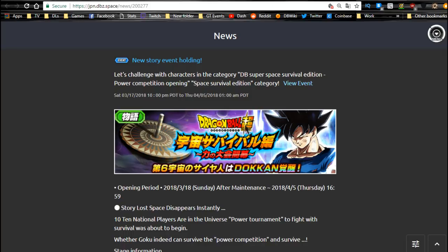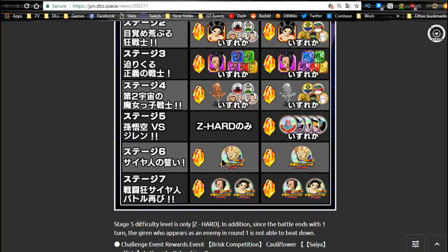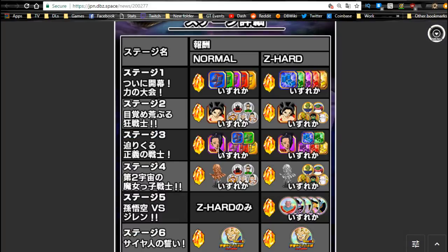The new story event for the Universe Survival Saga runs until 4/5. This is where you get Califla and Kale as two free-to-play units. Kale is really good because her Dokkan variant is a great support unit for the Universe Survival team — Ki +2 and attack and defense +30% for Universe Survival members. Definitely get her to Super Attack 10 and Dokkan Awaken her for that team if you're running a Jiren leader. Califla is decent with a 50% dodge on a Universe Revival Saga team.